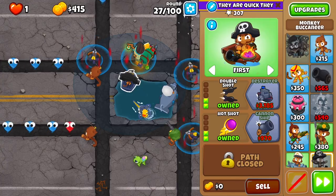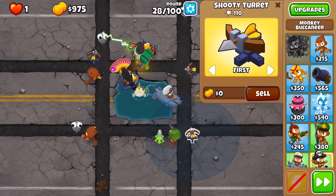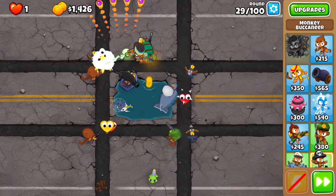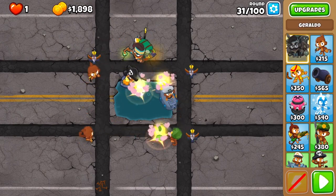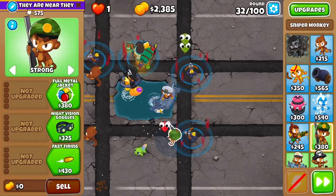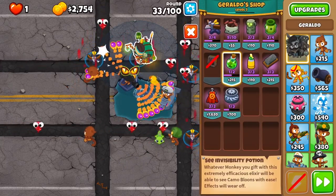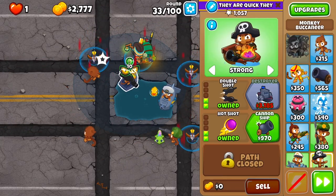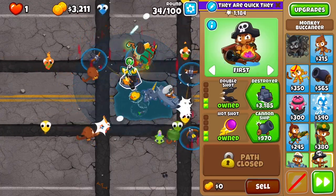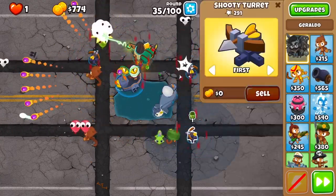On round 24 I didn't get camo — instead I just used road spikes for the camo bloons. On round 28 I'm going to get hot shots for the leads — as I said this is a bit of a mistake that cut some damage off the boat. I'll reapply pickle to the shooty turrets to beat round 31 since that's generally a tough round, then some micro in general. I'll put the camo potion on the boat for round 33 so it can hit camos, then destroyer on round 34 — a pretty early destroyer.